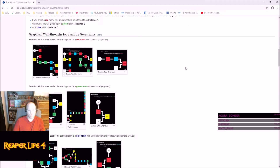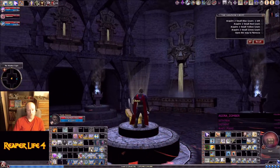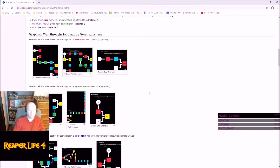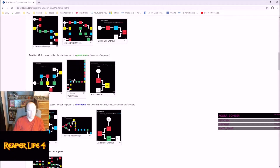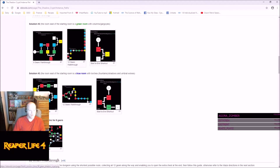There are only three paths. It says always start off going east, and if you go east you're either going to get a red room, a green room, or a blue room. We got the blue instance. You can see this is the path for the red room, this is for green, and this is for blue. This is the path for the 8-gear walkthrough and this is the 12-gear walkthrough — there's also a shortcut straight to the end.